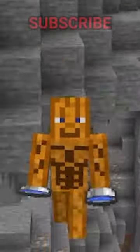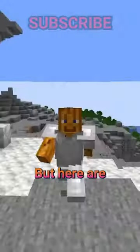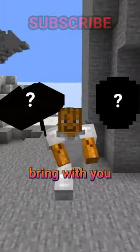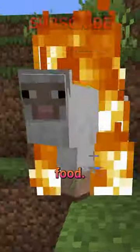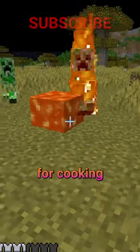Everyone knows the water bucket is an extremely useful tool to have in your inventory, but here are some other tools you should bring with you in Minecraft. First, keep a lava bucket on you. Lava buckets aren't just useful for cooking food — they're also super useful for cooking enemies.